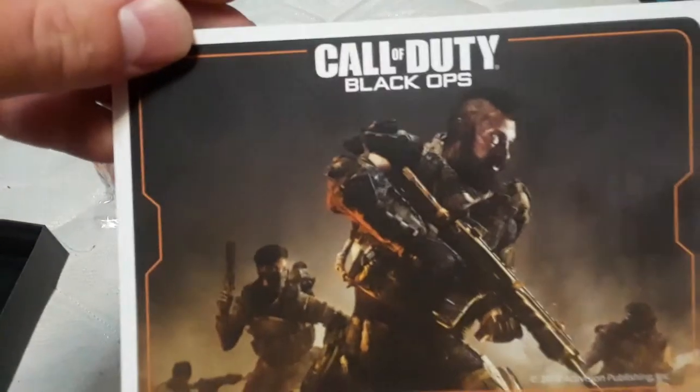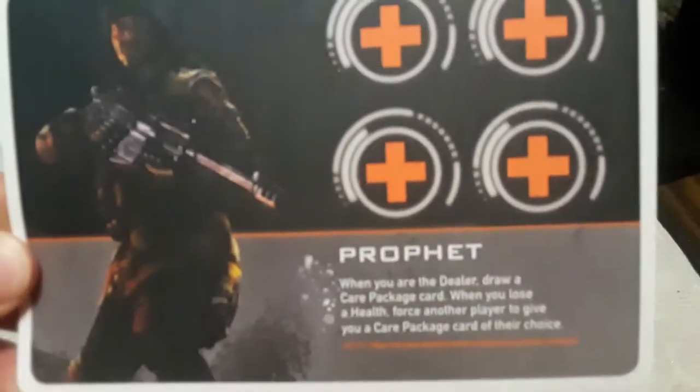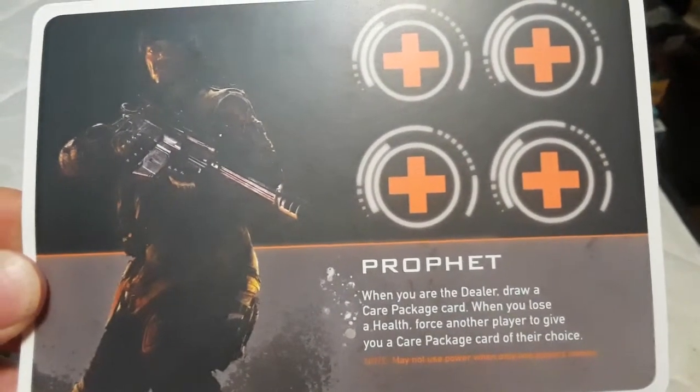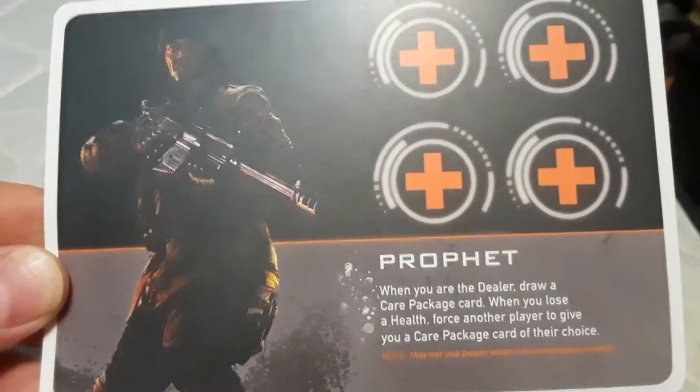All these cards have the same back. Each card has a character on it. This one is Prophet — his special power is: when you are the dealer, draw a care package card. When you lose a health, force another player to give you a care package card of your choice.